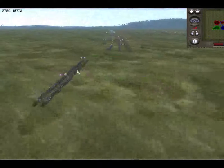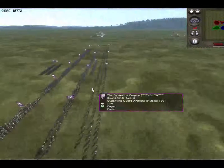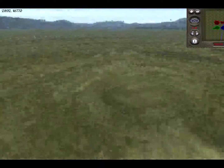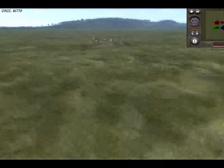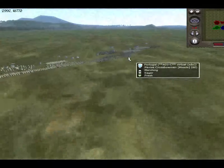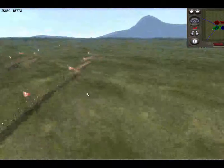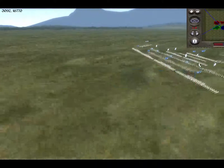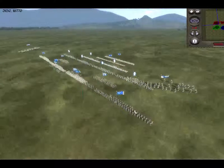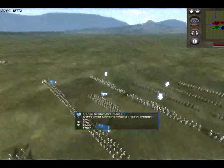The Byzantines have their Latin con — interesting, I was expecting some cataphracts. Those Christian guards were pushed back pretty quickly. He's got some nice ranged archers and crossbowmen over here. Subutai moves forward. France probably isn't going to bother moving — they're definitely equipped for a very defensive fight.